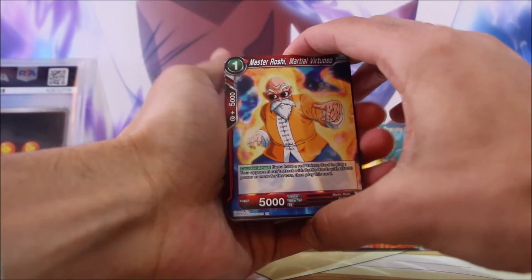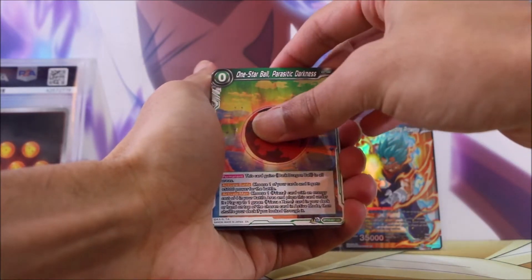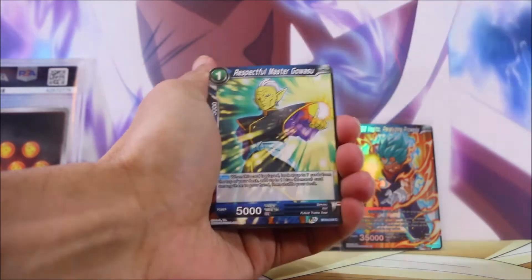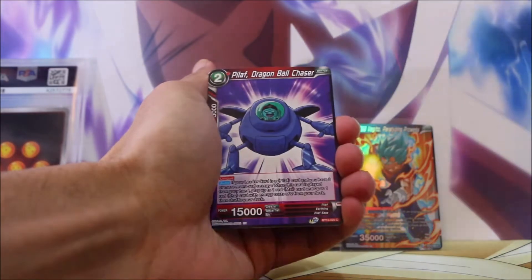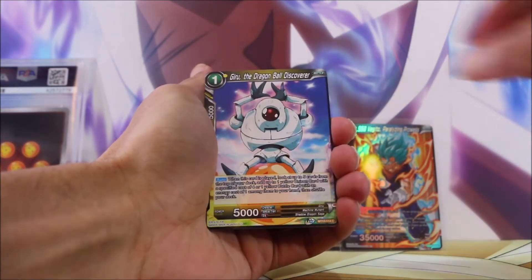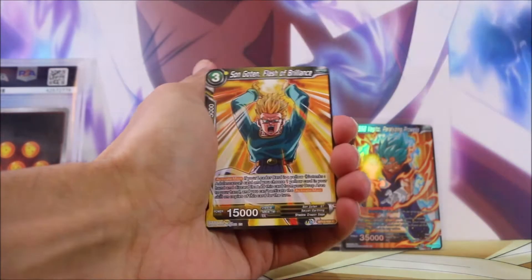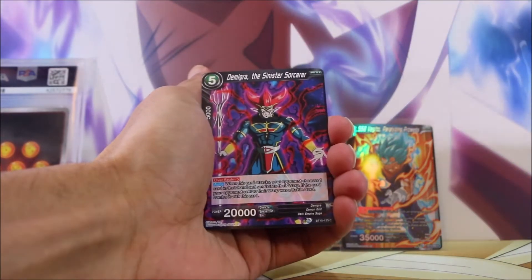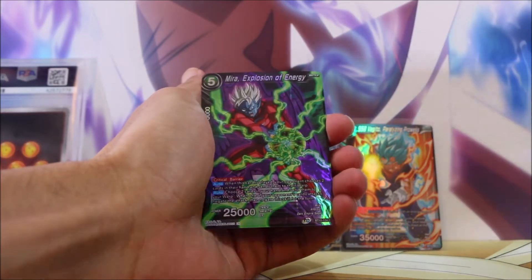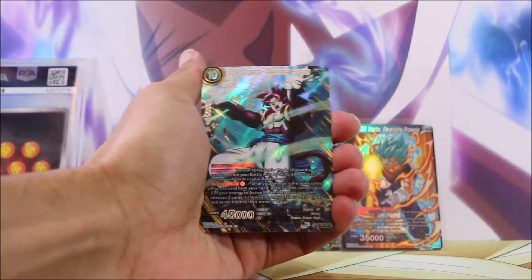Really nice Super Saiyan Goku pack art and a very nice tear down the side of that booster pack. Our boy — it's Master Roshi himself! Master Roshi Martial Virtuoso, One Star Ball, Prince Veggie the Lone Prince, Respectful Master Gowasu, Pilaf Dragon Ball Chaser, Super Saiyan Gotenks, Giryu the Dragon Ball Discoverer, Ginyu the Body Snatcher, Sun Goten Flash of Brilliance, Demigra — Foil Common, Mirror Explosion of Energy — and we've done it!